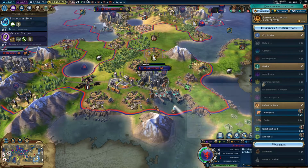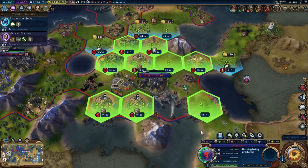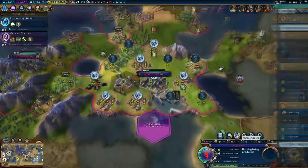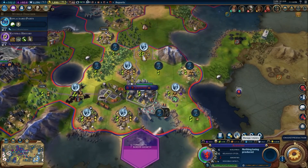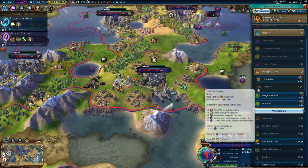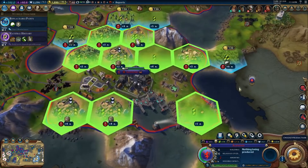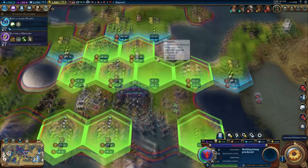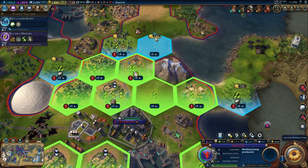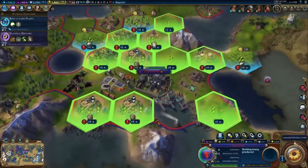Aalsund needs housing. What are they working right now? They're not working that one right there next to the mountain. I could put a neighborhood there. It's not got enough housing. Let's go ahead and put a neighborhood down. We can put it over here if I buy it. Yeah, that's a good location — put a neighborhood right there.